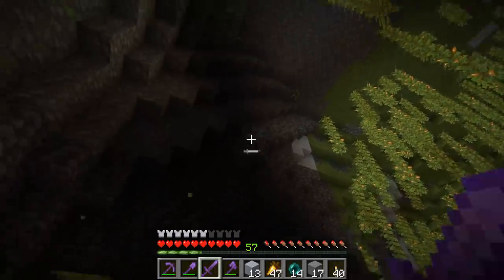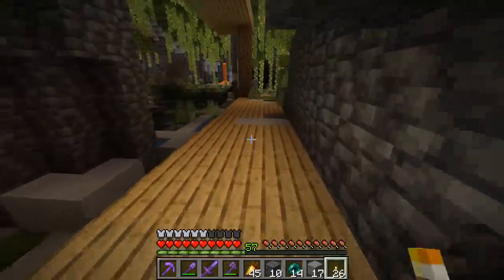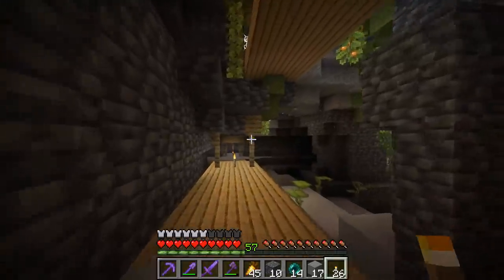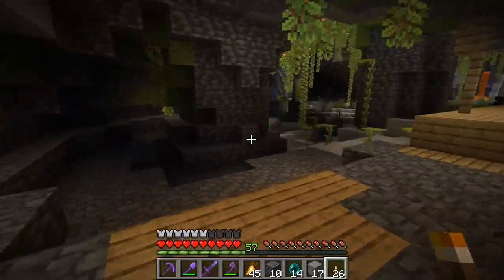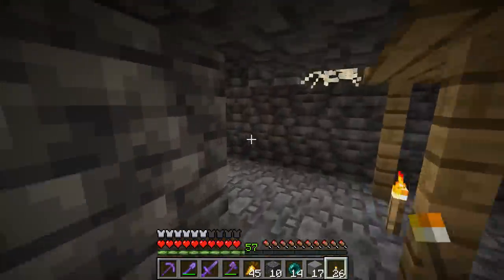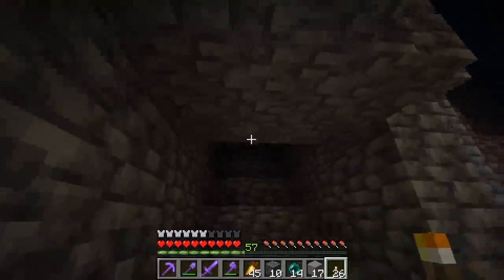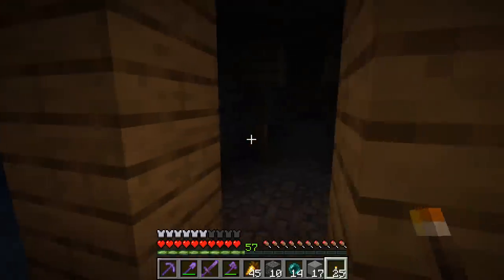There are nuances — diamonds have a less likely chance of being exposed on surfaces now, you mostly have to dig to find them. Sometimes you get an exposed one, but mostly you have to dig. We also have mineshafts and other structures generating in this lower part of the world — mob spawners, amethyst geodes. Basically everything spawns underground.